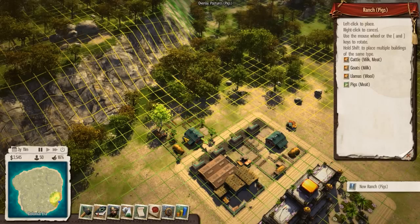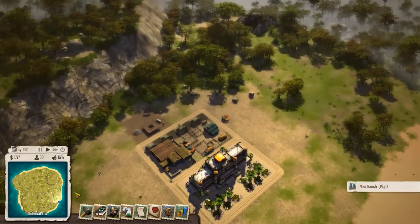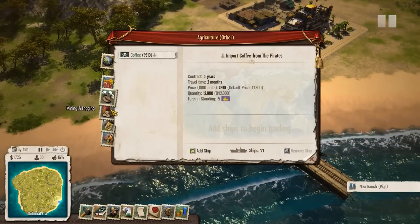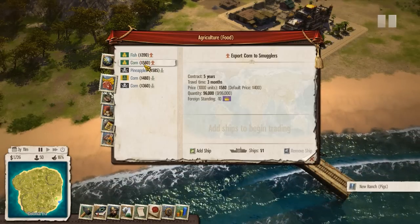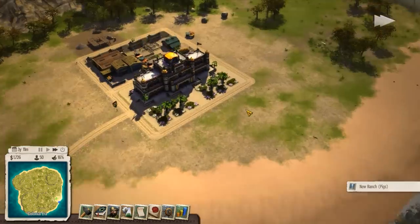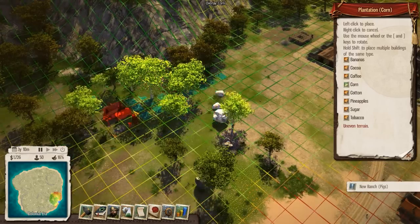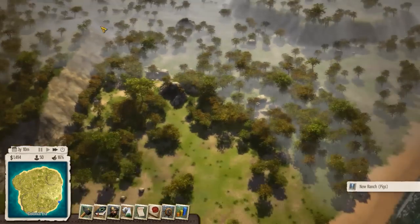Actually, we already have a ranch — why not just turn this to pigs? Oh, it's not going to count, is it? We'll make a new ranch. Should I put it right here? Yeah, it's fine. I mean, I guess it's a little bit greener here, but I kind of want something on the beach side. Okay, that's good. We'll speed up the game a little bit. Pig ranch is constructing. Now let's take a look at our trade. We can export corn or fish — no meat, which is unfortunate. I'm thinking fish.